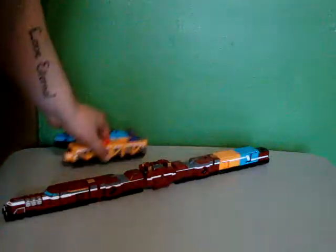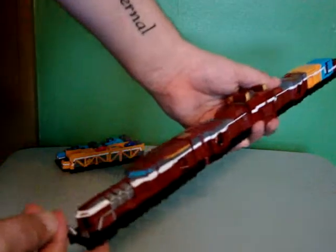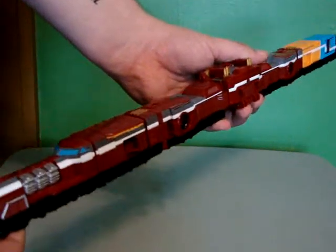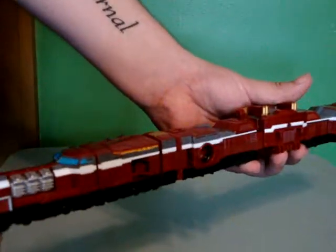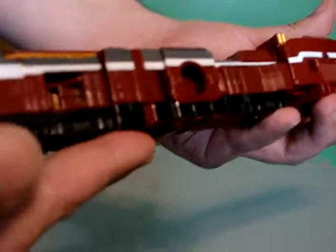On to the granddaddy, Diesel-O. This thing is long — it's almost as long as two of the normal Ressha, like red and blue Ressha together. All together I think all these combined make about three feet long. But as you can see, that's Diesel-O. Granddaddy Diesel-O.